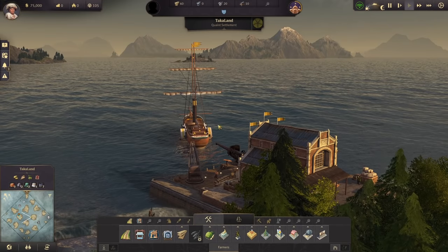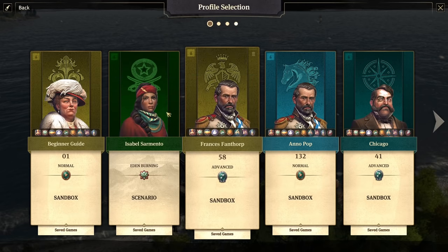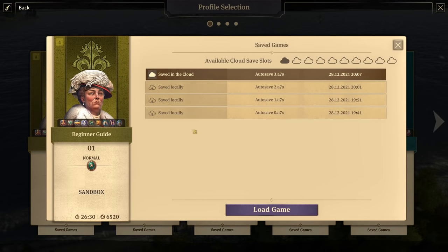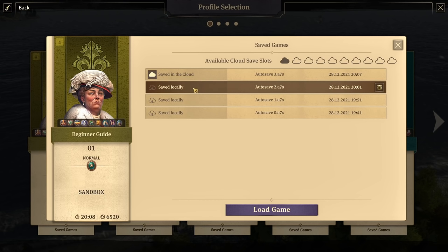Then of course we have our menu button. One important thing a lot of people miss: if you click Load Game and then click Saved Games underneath the profile you want, instead of just clicking the big profile icon, it will show you all available auto saves you can load from. This is great if you want to go back to an earlier point in time. It also shows your actual real-time played as well as your map seed number.